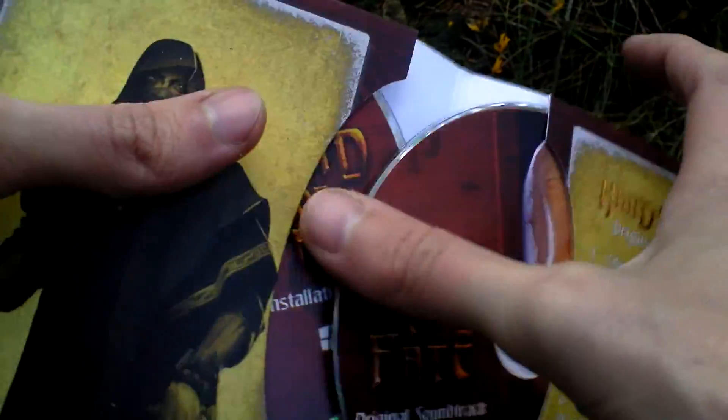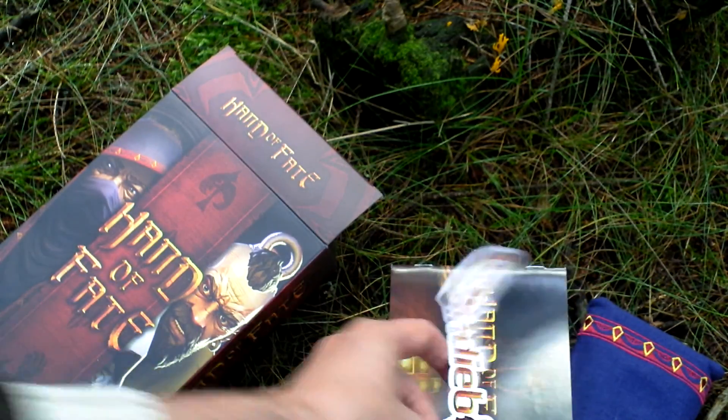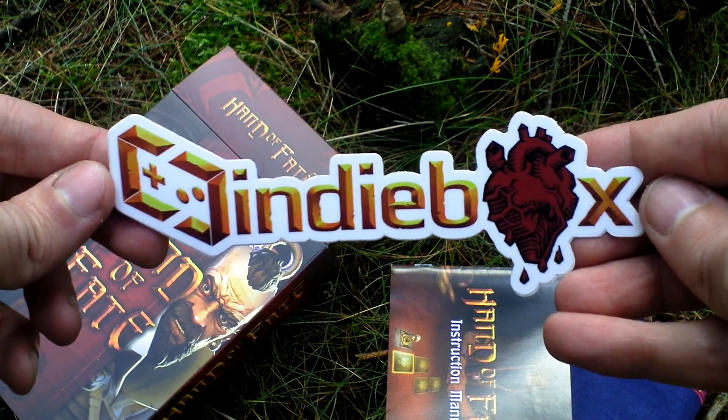Okay, so that's the paper folder. Then there is an IndieBox sticker.